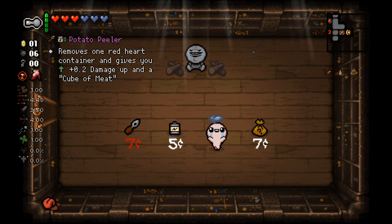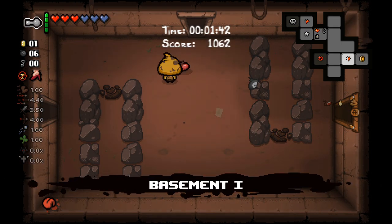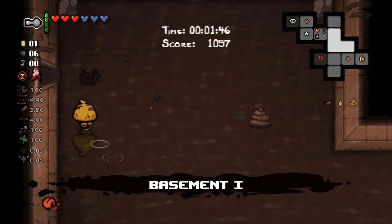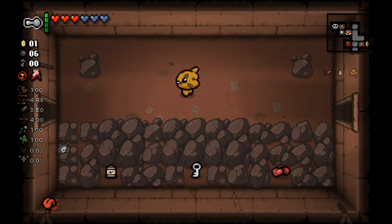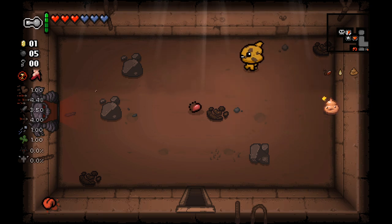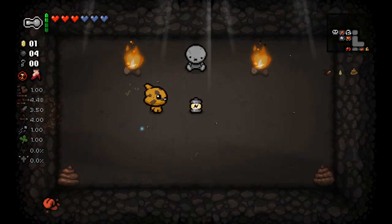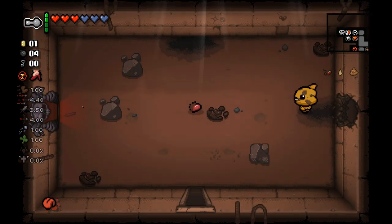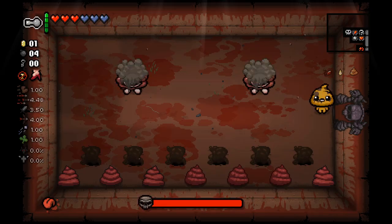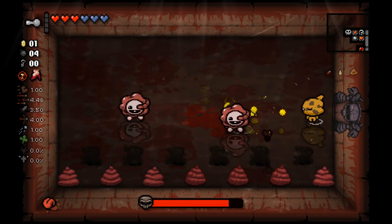Let's just get this soul heart and fight whichever boss is waiting for us. I could go for the curse room as well, but I'm kind of happy about having a lot of hearts so I don't think I'm going to risk it. I do think there is a secret room here, and possibly a super secret room over here as well. There's a big battery — I'll grab that after fighting the boss. And there's two Gurglings — Flush does not work on them, it just makes the room wet, which fair enough. Not exactly the effect I was going for.